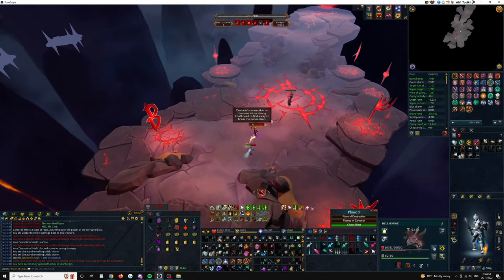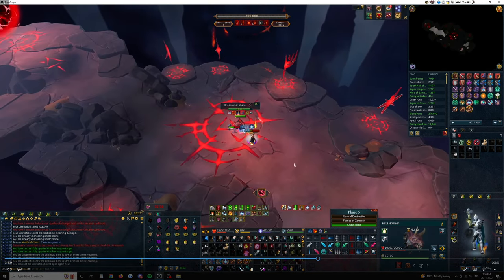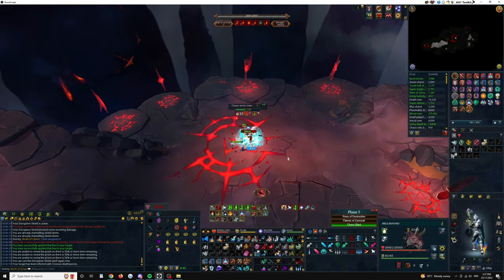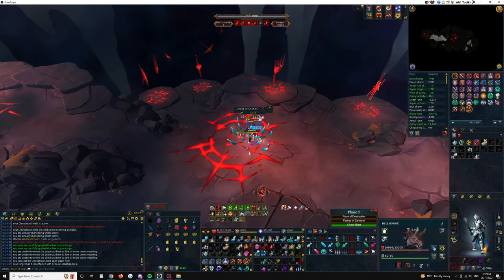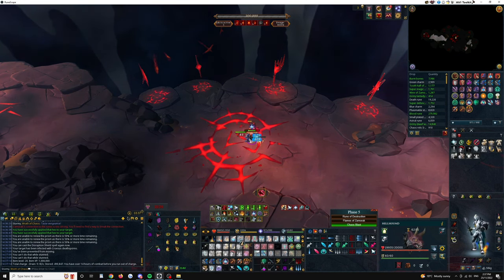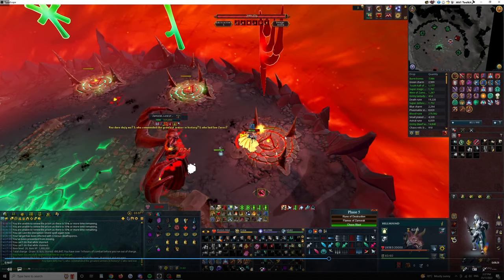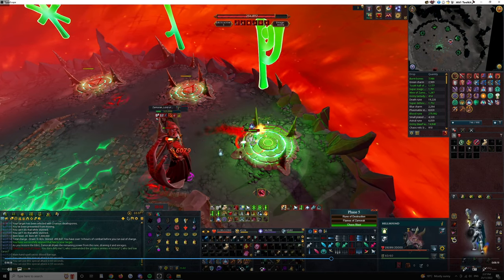That just allows me to basically not die and not have to eat food. At this point in the fight I haven't touched my food at all. I'm basically saving as much food as I can for the last phase just in case I need it. Learning how to no-food these kills is pretty important — the safer you are the slower your kills will be, but if you're going for 4K you want consistency over speed anyway. On the way out of this pad I Anticipate because I know I'm going to get stunned by the trap that spawns on the ground, then Tsunami staff spec — I'm going to be tanking five autos and it's going to be Chaos Blast.